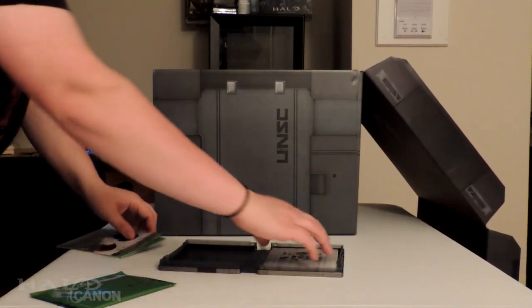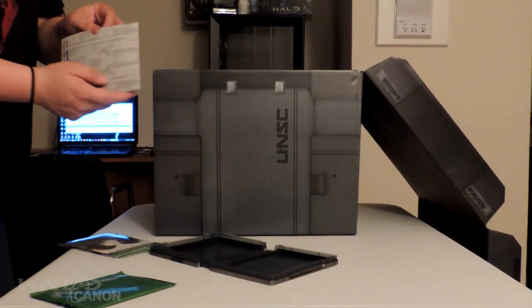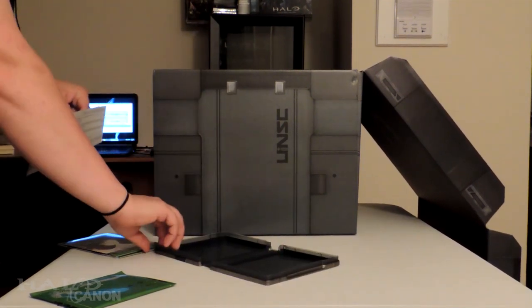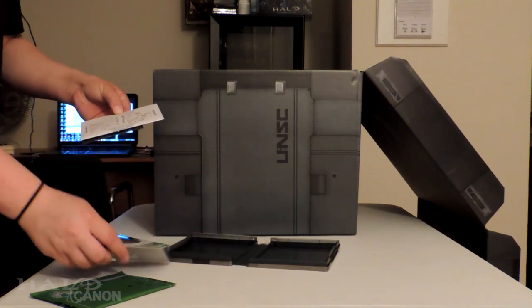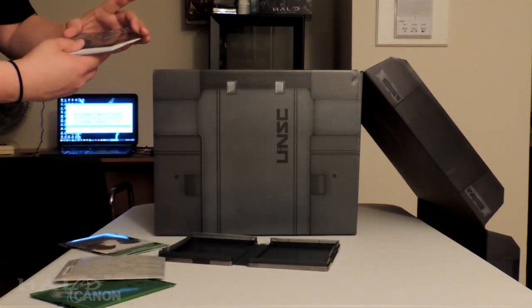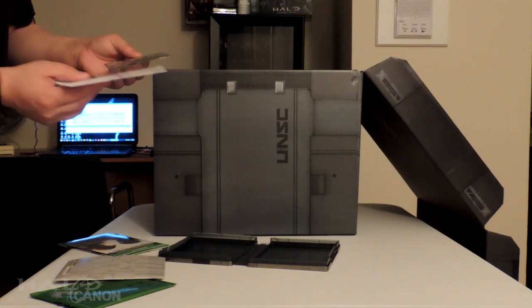So what have we got in here? Looks like pretty much everything short of the statue. This is pretty much the case that the Halo 5 Limited Edition comes in. We got the metal earth — oh my god, that is basically a sheet of metal.